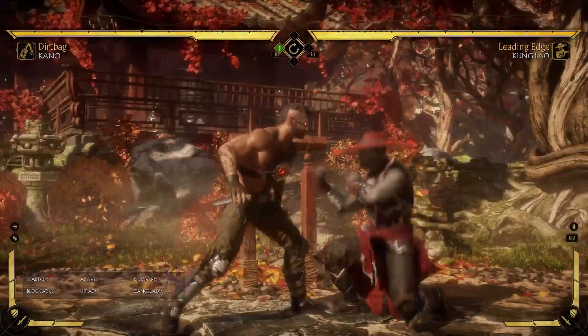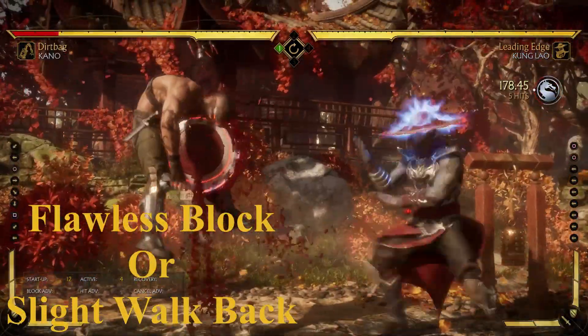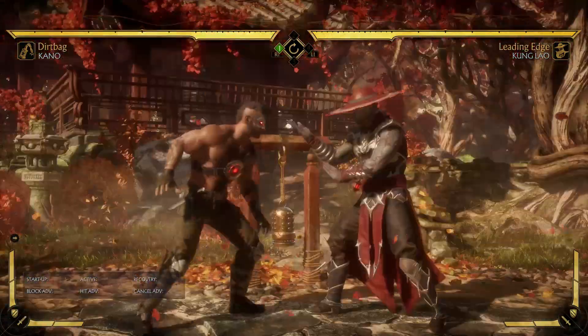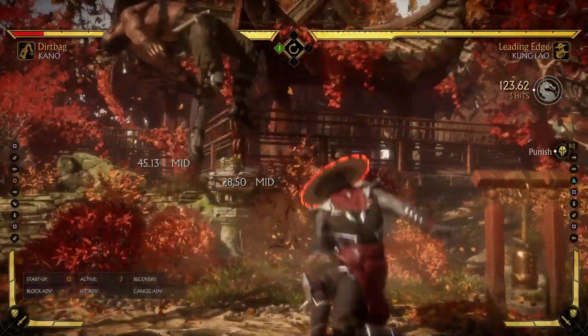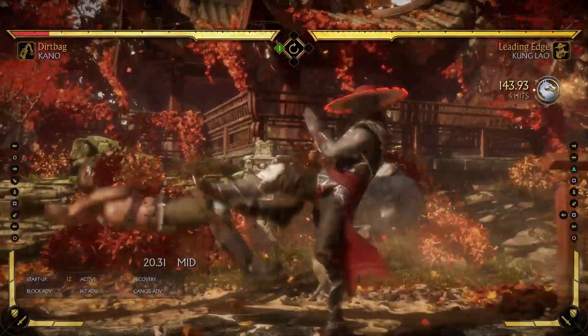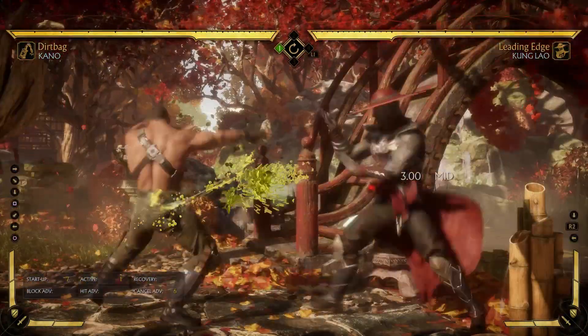So what do you do against this? The options are very simple: either you walk back after you see the down one, or you flawless block the acid — that is basically all you have to do. As soon as you see the down one, just walk back if you're in mid screen, or you can just flawless block it. If you walk back, you can punish the acid on whiff, and if you flawless block it, it becomes more minus and then you can also punish it.